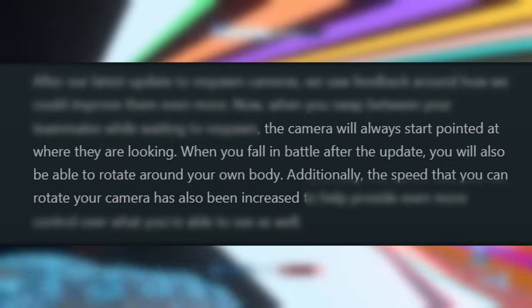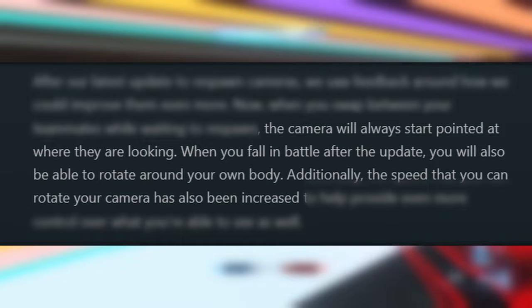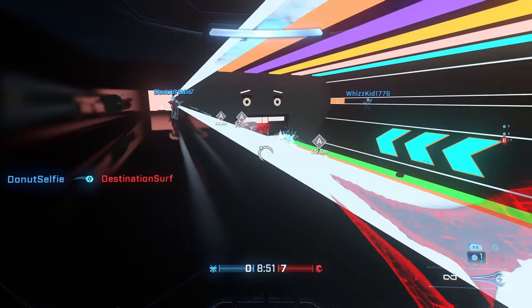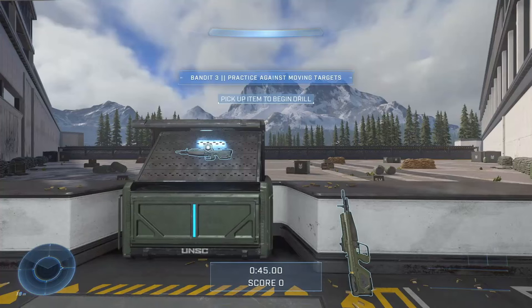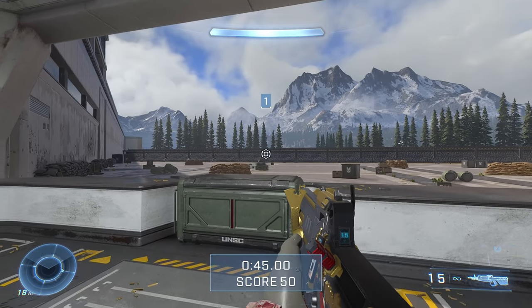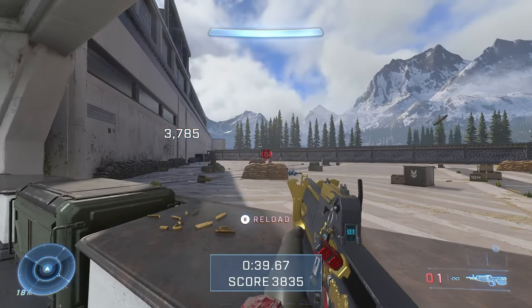The Bandit Evo is now in the firing range, which is cool — though funny enough, they just lay it on the floor instead of putting it in the weapon container like the regular Bandit. I think they should have just had two containers. But regardless, you'll now be able to use the Bandit Evo in the firing range.